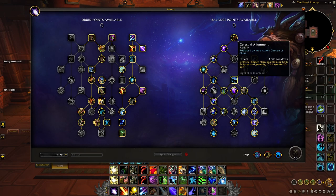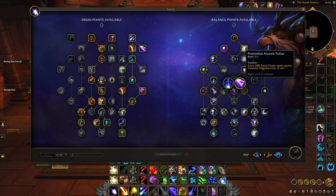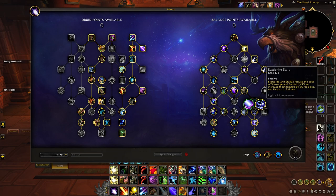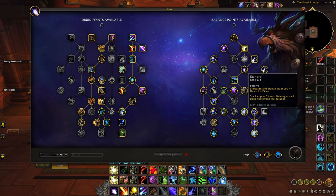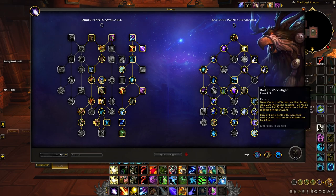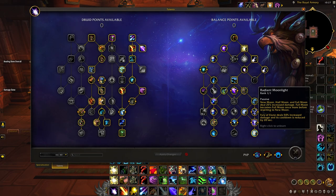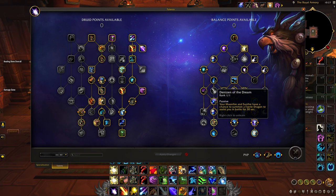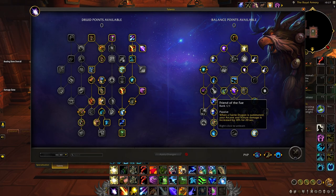In the middle we'll take our main cooldown in Celestial Alignment, and further our uptime with Primordial Arcanic Pulsar, granting us Celestial Alignment after we spend 600 Astral Power. On the right side we're going to take Power of Goldrin for some extra passive single target, but this allows us to take Rattle the Stars, which buffs our spenders massively — reducing the cost and increasing the damage of Star Surge and Starfall. Starlord is a haste maintenance buff we want to upkeep at max stacks, and after this we'll take Fury of Elune buffed further with Radiant Moonlight, generating massive Astral Power. Down the middle we'll turn Celestial Alignment into Incarnation, increasing the duration and giving 10% extra crit. And down the left we'll build to Denizen of the Dream, spawning a fairy dragon that increases our arcane and nature damage by 10% with Friend of the Fae.